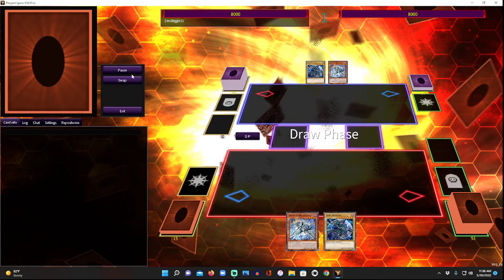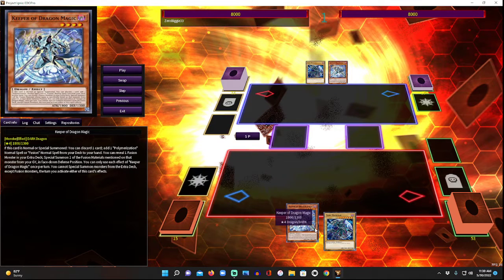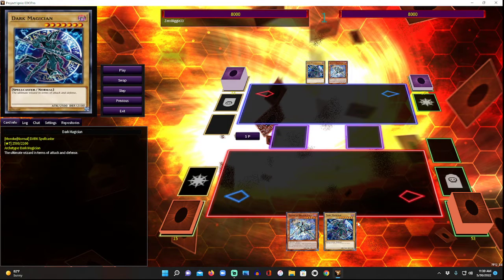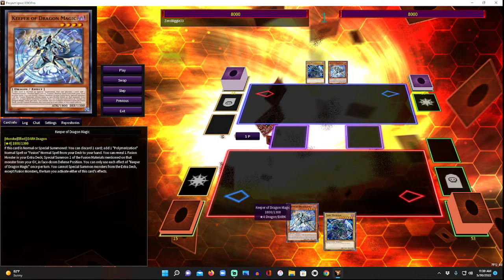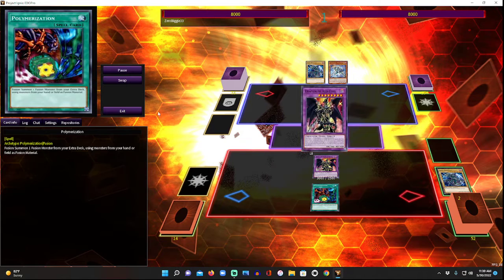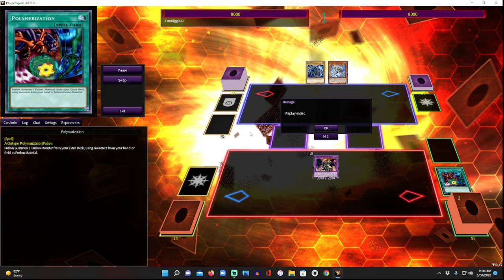First combo: just two cards — Dark Magician and Keeper of Dragon Magic. Keeper of Dragon Magic, when normal or special summoned, lets you discard a card to add a Polymerization or fusion spell from your deck to your hand, then you can reveal a fusion monster to bring back the material. So you normal summon Keeper, discard Dark Magician, get Polymerization, reveal Dragon Knight to bring DM back, activate Polymerization, and make Dragoon right there.